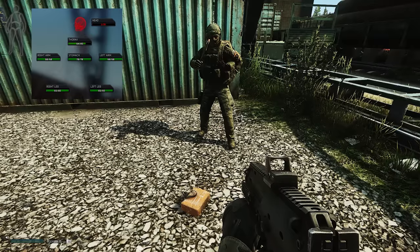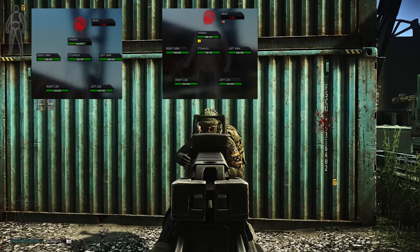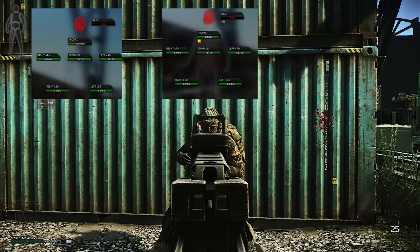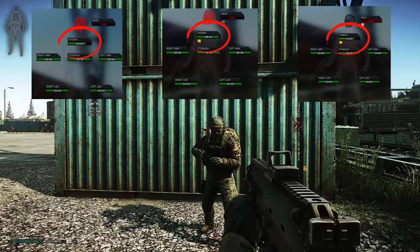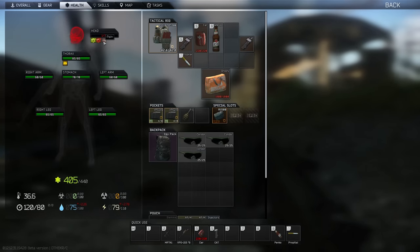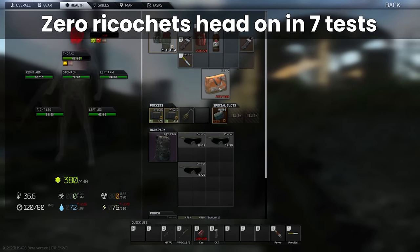Before even putting the glasses on, one strange effect we noticed was that every time the test victim was hit in the face with no armour at all from the front, thorax damage was also dealt. This happened over three consecutive shots — a small sample, but something to wonder about. Putting on the Condor Glasses, when you get shot directly in the face at full durability, it seems that the ricochet chance is either extremely low or non-existent. There were no incidents of ricochets across seven tests, which matches what we would expect based on the theory.